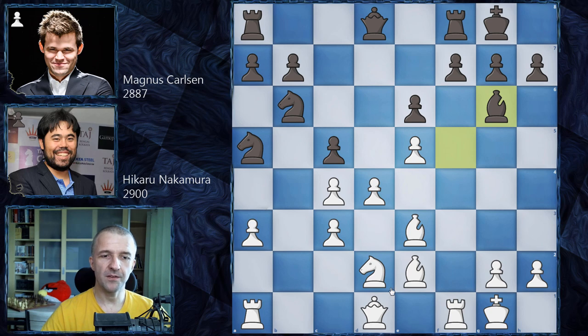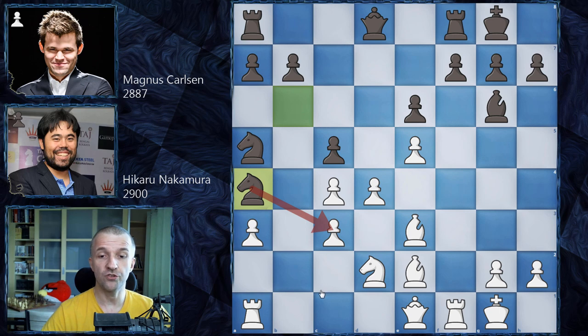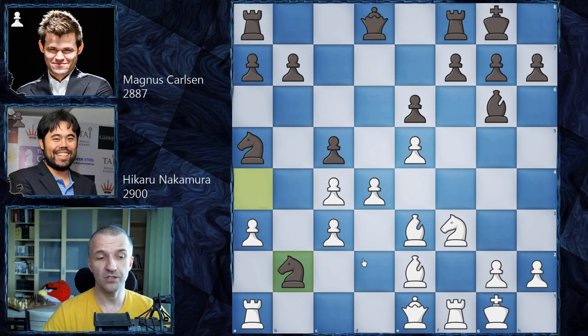White first should find some way to get to d6 — that would be the strongest idea. Hikaru went for queen e1, which supports the pawn march on the h-file. Magnus said 'I don't care' and played knight a4, attacking the c3 pawn. Hikaru replied knight f3 defending it, but then knight b2 attacks this pawn twice. This is a problem similar to the Nimzo-Indian Defense, but here in the Alekhine. Even the rook cannot go to b1 because of the bishop, so the semi-open b-file cannot be counted as an asset for white.